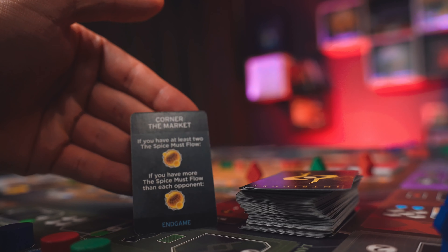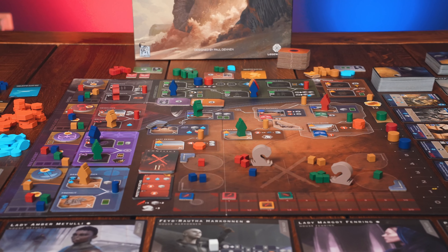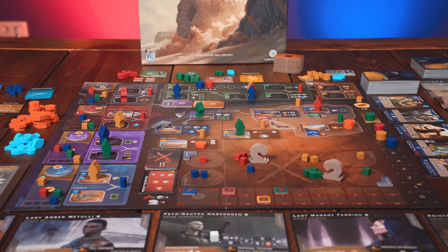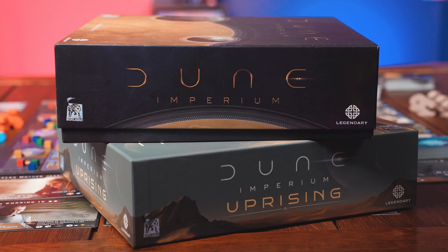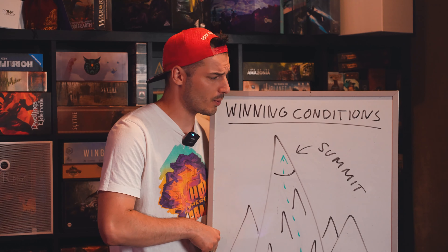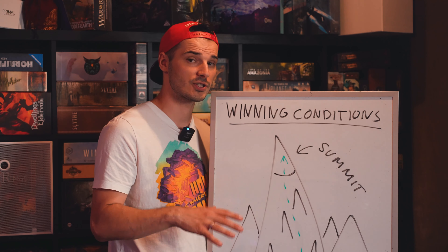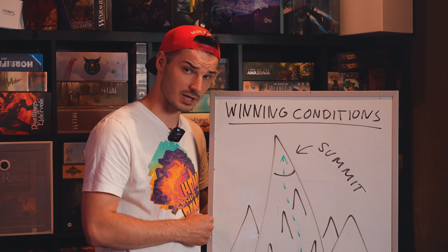But so are extra steps, like getting secret intrigue cards that might tip the balance in your favor by giving you extra victory points. Whenever you're making any decisions during the game, just go back to the winning conditions and ask yourself: do these actions help you get closer to those conditions? Knowing this and constantly reminding yourself of it will help you navigate the game with purpose and precision. Keep the summit in your sight at all times.